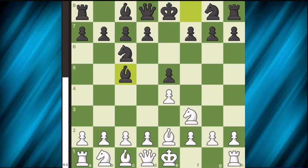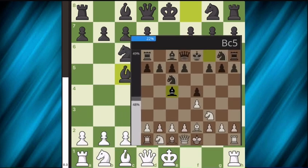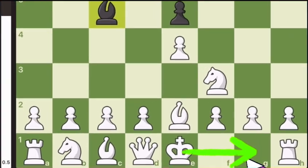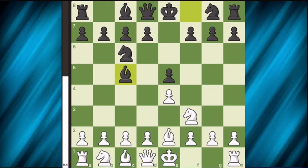This is the least common move in the sequence as it is played in 22% of games. If black doesn't play this move, just castle and develop your remaining pieces. However, with this percentage, this move is still relatively common.